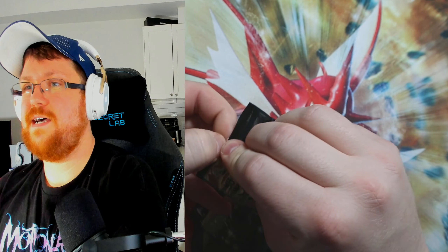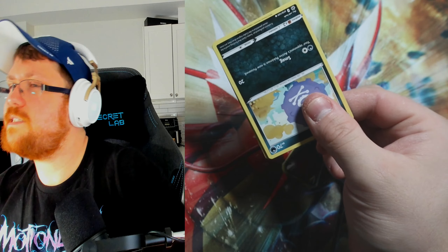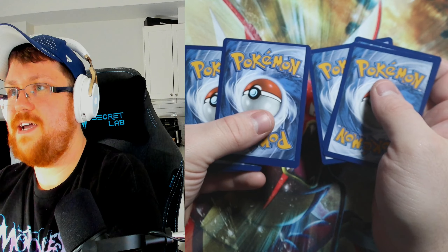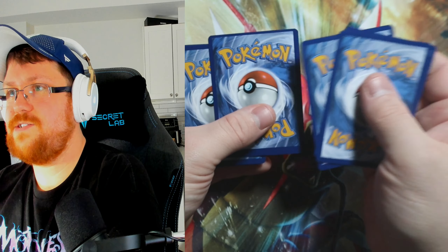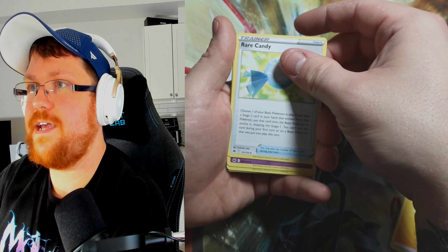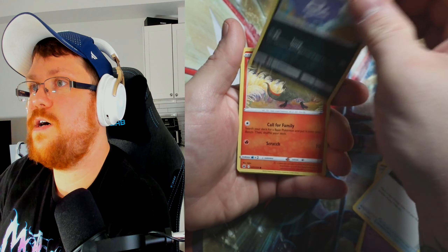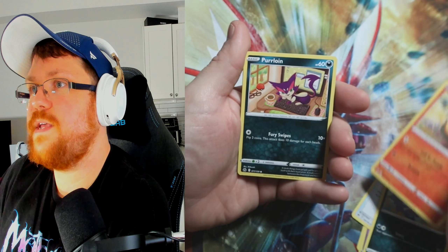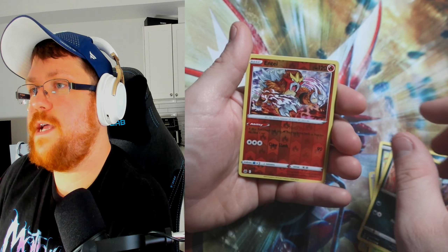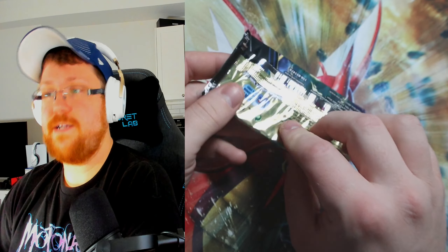Two packs remaining. Last two packs — I think we've only hit one side of this ETB, maybe twice. Let's see if this energy card continues the trend. Yep — I think it's a trend; they're like, 'Screw it, it's energies, nobody will care.' So that one is a Lightning Energy miscut. Rare Candy, Dusclops, Energy Switch, Koffing, Sandile, Purrloin, Grubbin, Skiploom — reverse — and a Pangoro.